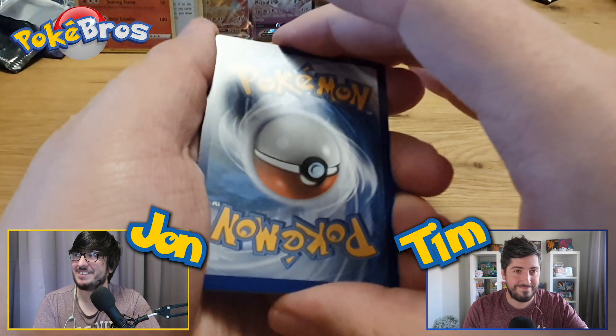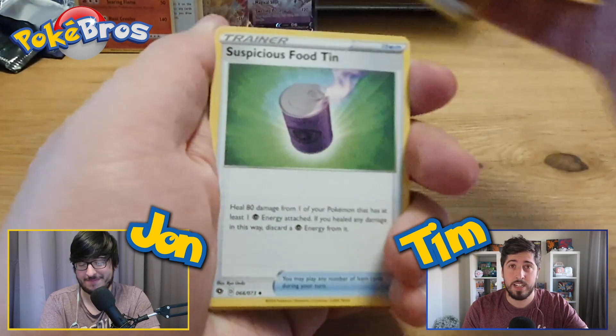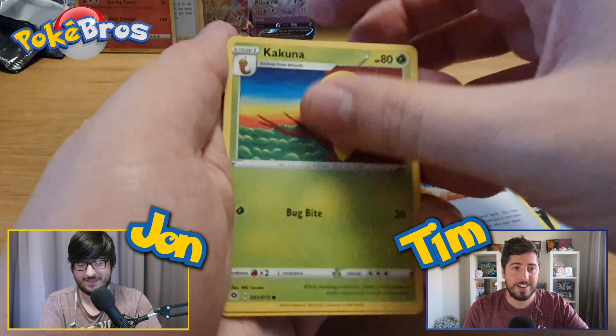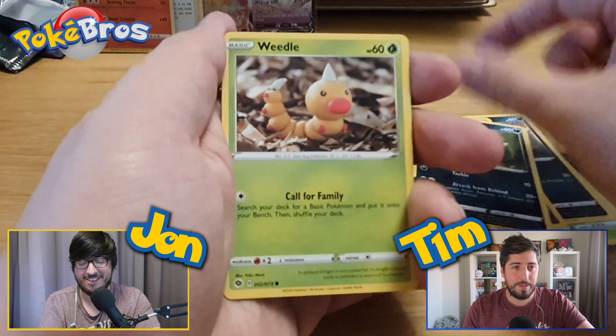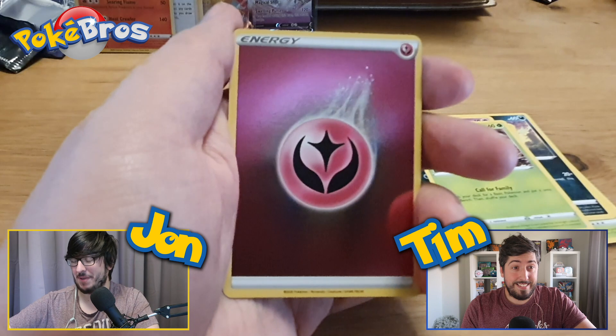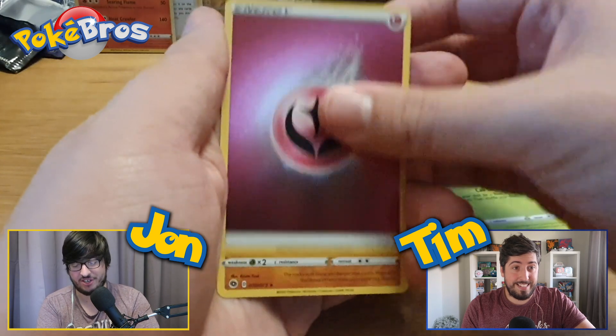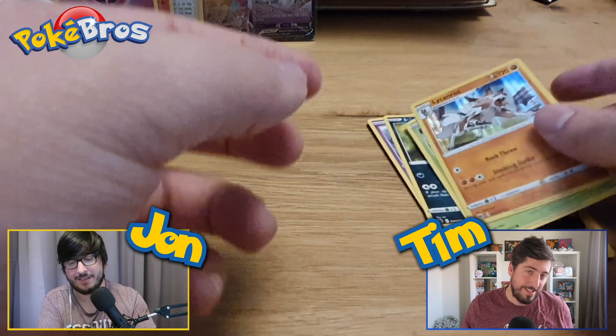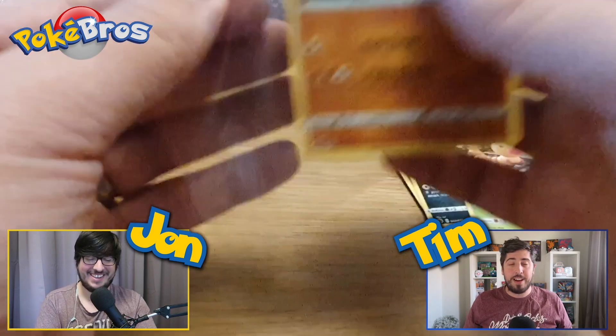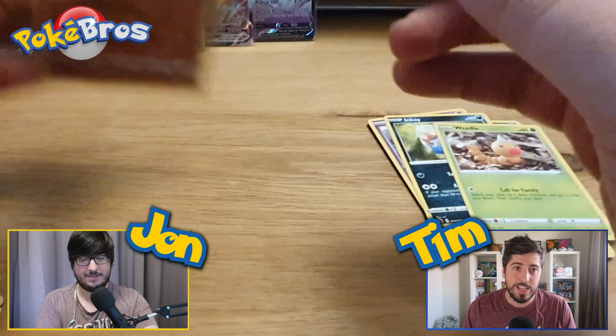Last pack — guess the energy. What do you think, Tim? Let's go darkness energy. And it is fighting — but will we get some last pack magic? Oh, so that's the gold version in this set as well — you can get that as a gold secret. Will we get last pack magic? Reverse fairy — I am happy with that, a bit of last pack magic for me personally. I like these a bit more than most people. But from reverse fairy energy into Like & Rock, normal holographic — not the best last pack magic, but I'm happy.